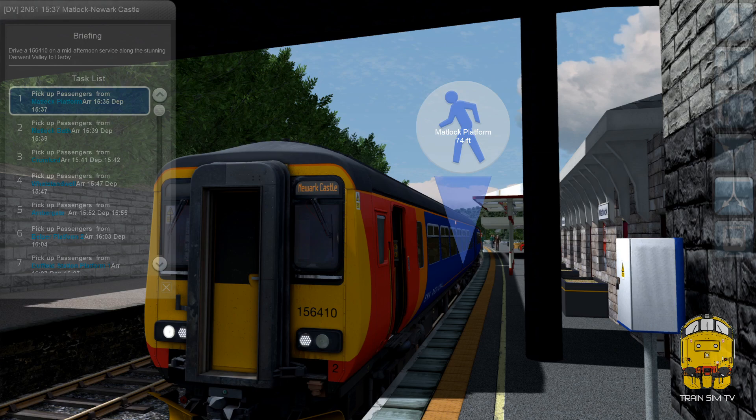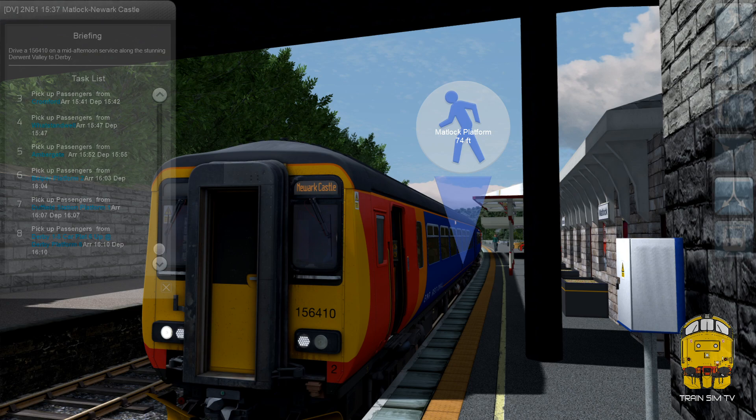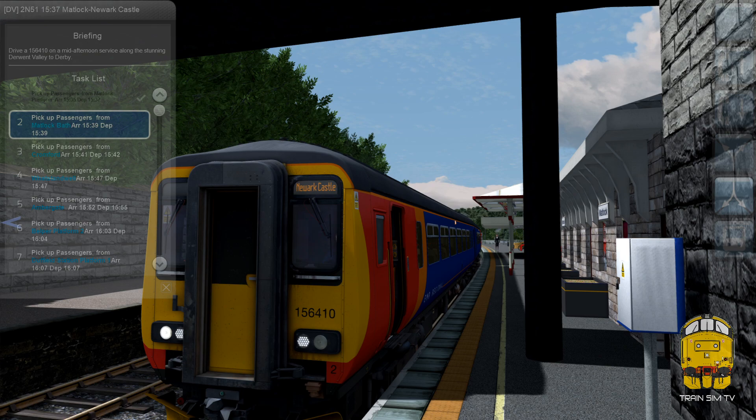There are five stations on this Ambergate to Matlock line: Matlock, Matlock Bath, Cromford, Whatstandwell, and Ambergate, where you join the Midland Main Line Sheffield to Derby at Ambergate Junction. Before stopping at Belper and Duffield en route to Derby — which is about a 33-minute journey from here. So we're ready to depart.